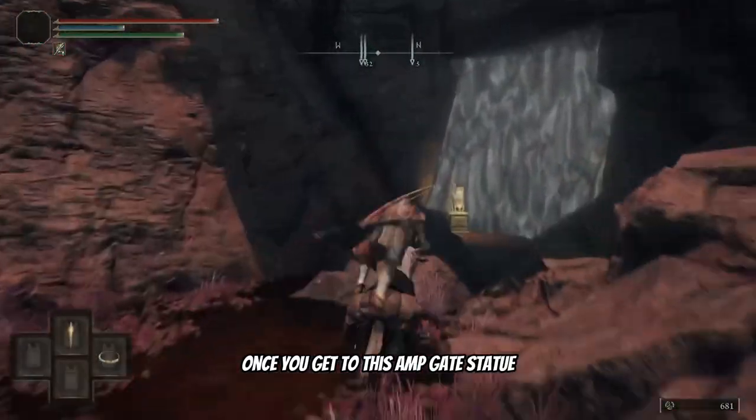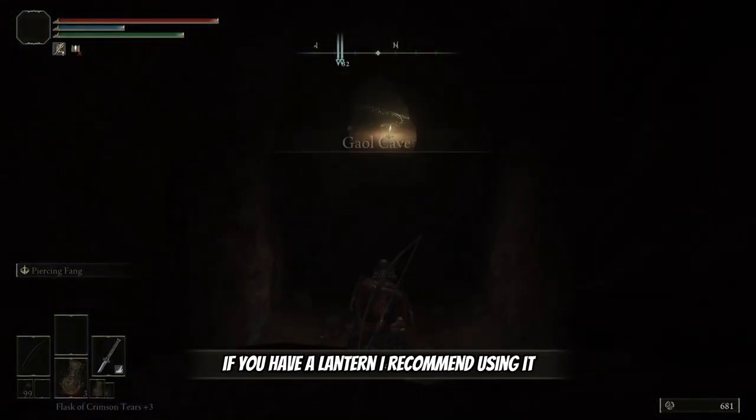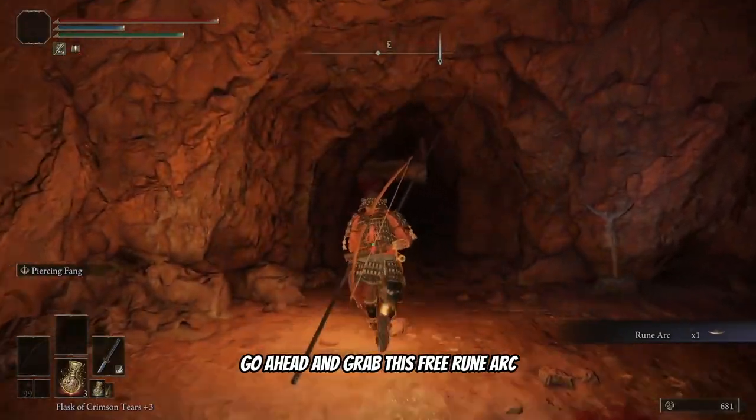Once you get to this Imp Gate statue, use two stone sword keys to unlock it. Now we're going in. If you have a lantern I recommend using it. Go ahead and grab this free rune arc.